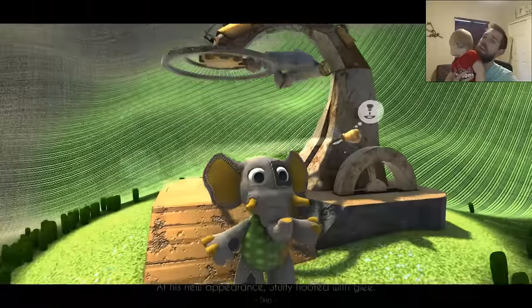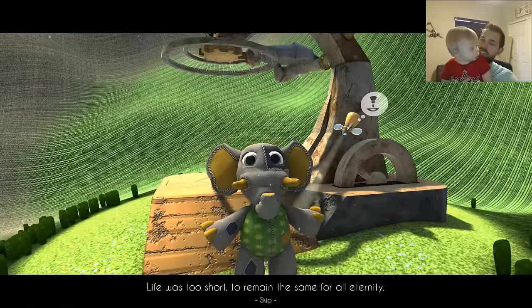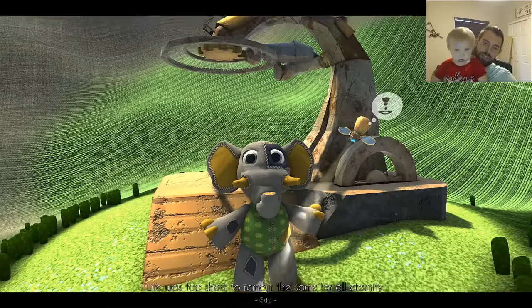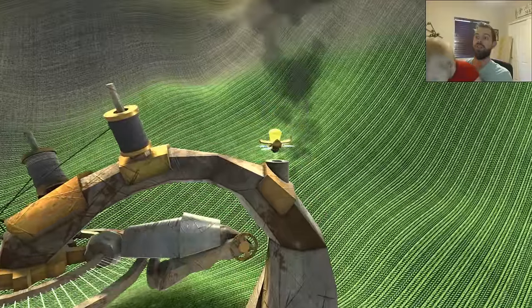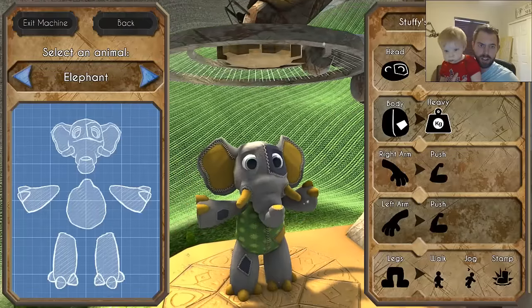I use the machine and then hit back. Stuffy hooted with glee. Life was too short to remain the same for all eternity. I like the idea that they allow you to skip, because he'll repeat at least right now again. Remember, this is pre-alpha.